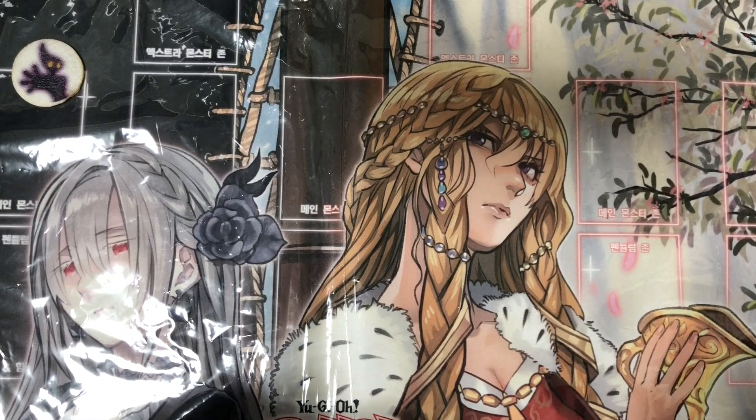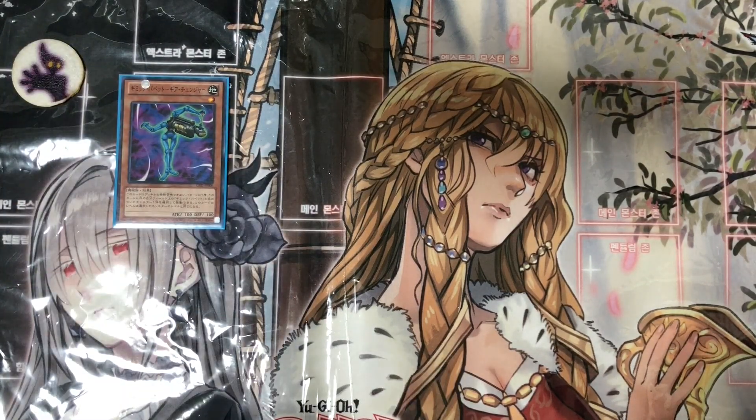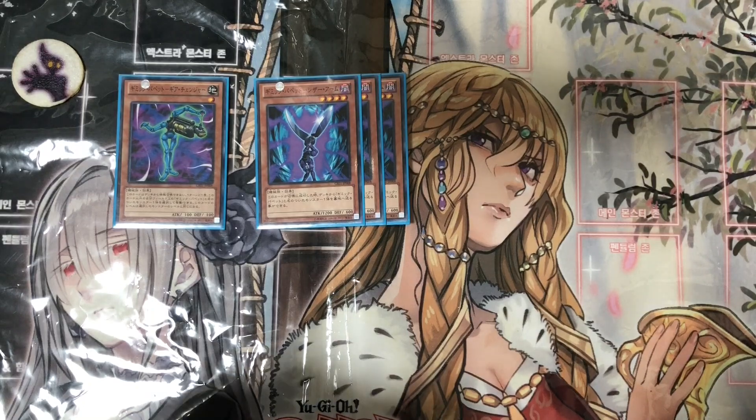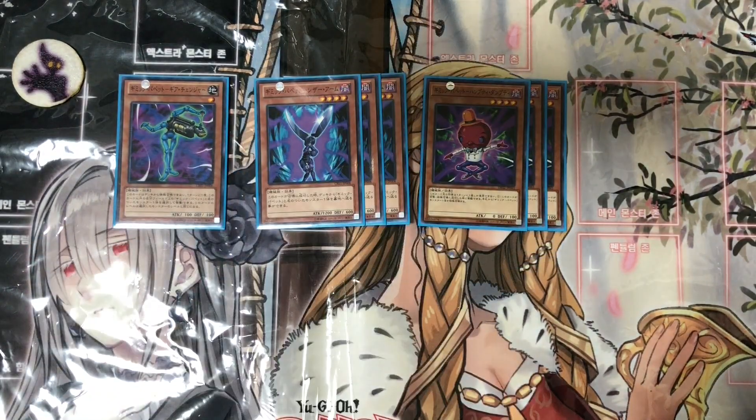Let's start off with our main monsters. We run one Gimmick Puppet Gear Changer, three Scissor Hands, and three Humpty Dumpties. Gear Changer lets you once per turn change the level to the same level as another Gimmick Puppet, and has a Foolish Burial effect for Gimmick Puppet monsters and special summons one from hand.